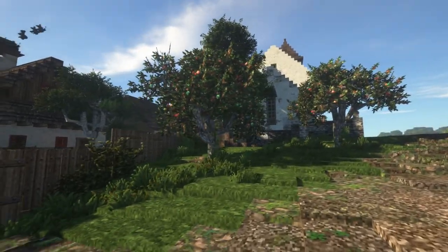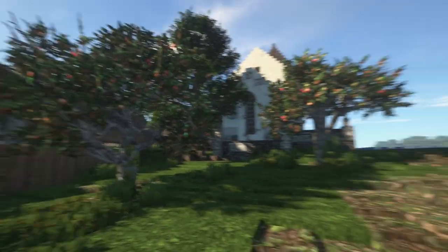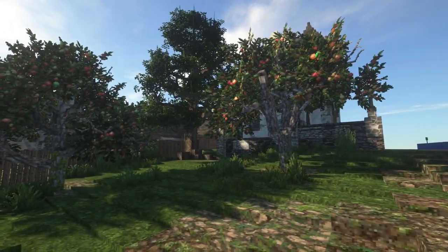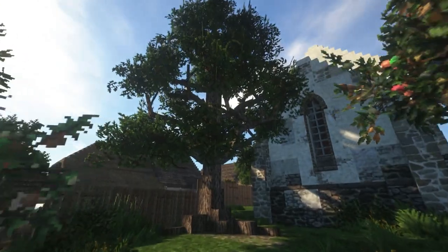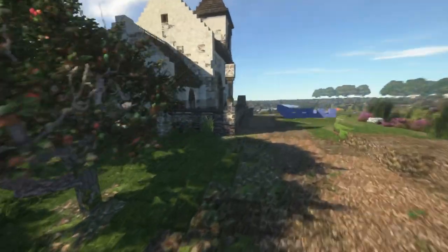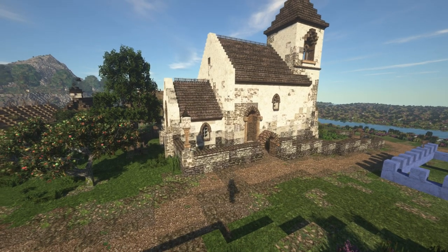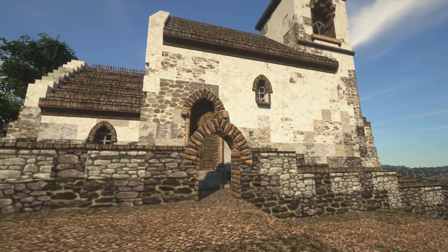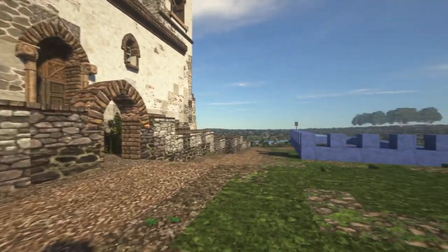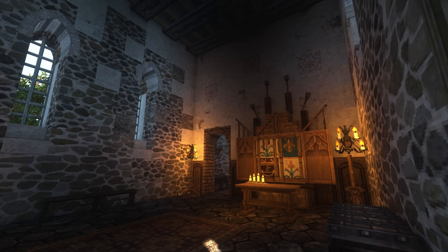The back street leads us straight into the church area. We have a little garden park with some apple trees — just for the community. There's a big oak tree in the back that frames the church really well. I changed the time to around 2000, which is a really nice time for the church. There's a little wall surrounding the entire church that encloses the graveyard, and from here you can see the graveyard down below and the church itself.